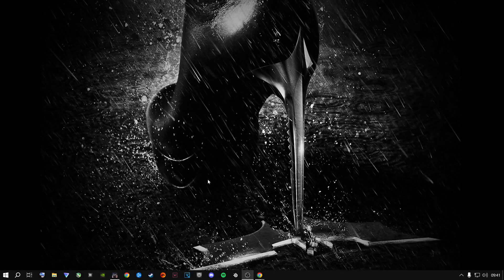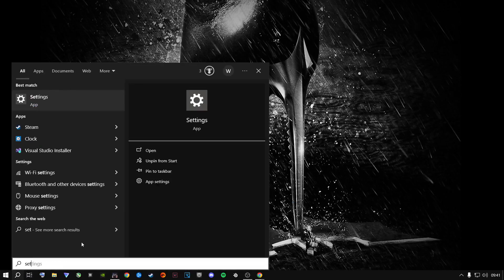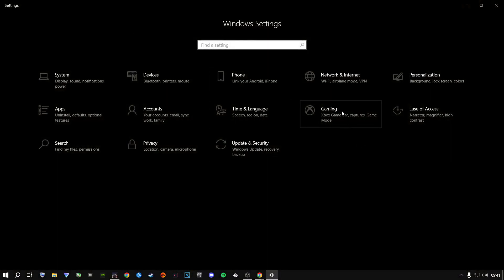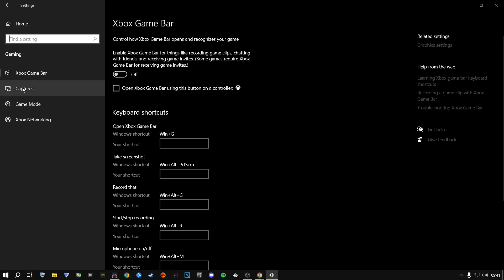Go to the Start button and open Settings, or type 'settings' in the search bar and press Enter. Go to Windows Settings, then Gaming, then Xbox Game Bar. Make sure that this is turned off and unchecked. Then go to Captures.